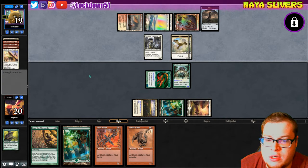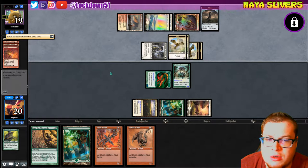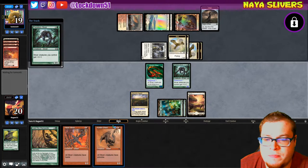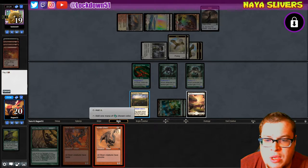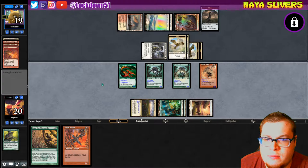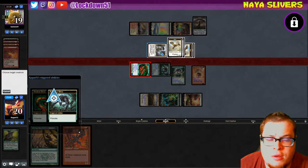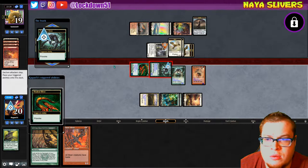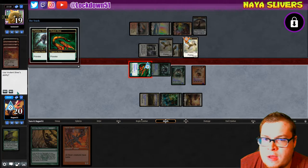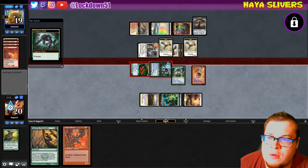I kind of want to just dump the Hunter and clear the board — definitely start eating away at some of these creatures. Another Predatory Sliver — beautiful, oh my gosh, how nice! You're not going to be happy. And we'll get in there. We'll eat a Thraen and we'll eat one of their birds. Oh shoot — no, I messed that up — no, no, we're good, we're good, we're good. We are fine.